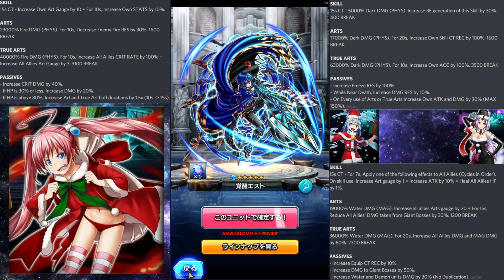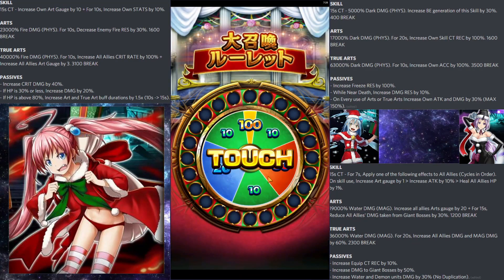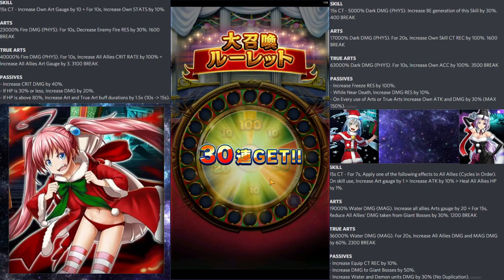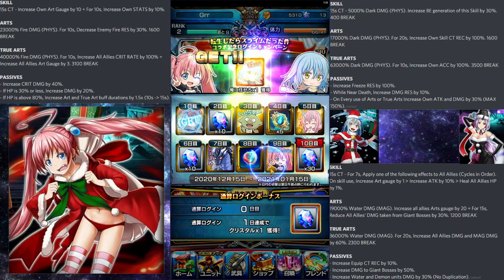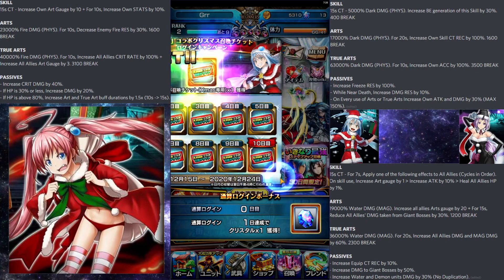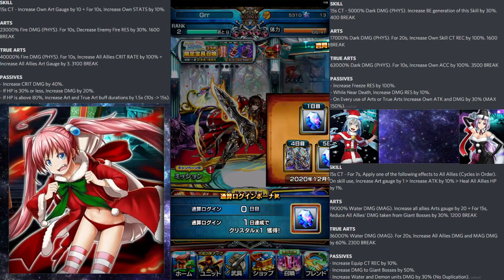Usually this would make or break my re-roll accounts — if I don't get like Vox or Burwick, or any good unit right here, I just start a new one. You don't pick it; every day it changes — that's what first sevens are. Then you get the gacha wheel.